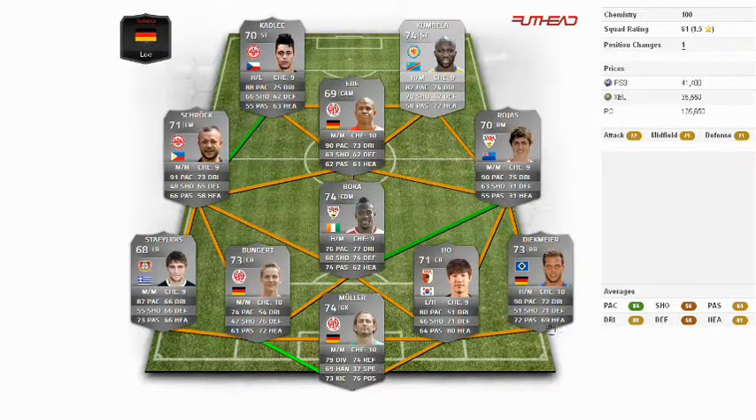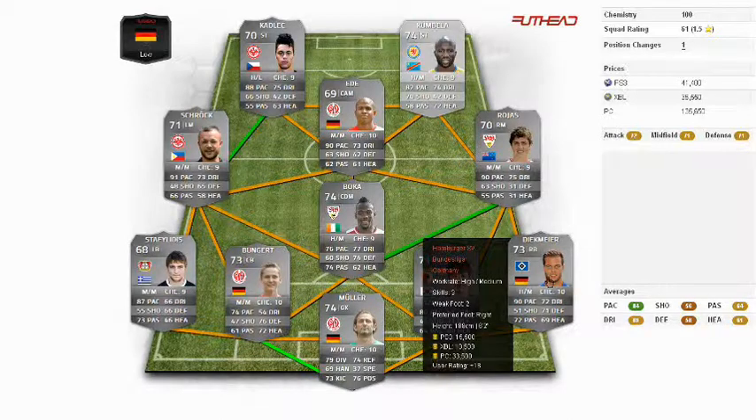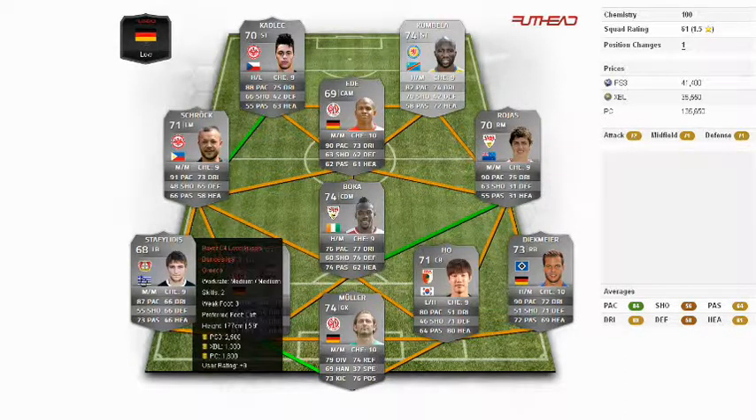On the right back side we have Dickmeyer from Hamburg. He's a real nightmare for all wingers. He's so incredibly fast. It takes a little time until he accelerates to his top speed of 90. He's also very good at heading, but quite expensive at 15,000 coins. That's a lot, but he's got good work rates so it's fine. On the left side there's Daphilidis from Leverkusen. He's really very fast and I couldn't believe he does his job so well. An alternative would be Park from Mainz, but this guy has the better work rates, so he's my first choice on the left back side.